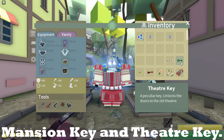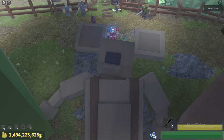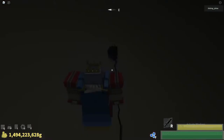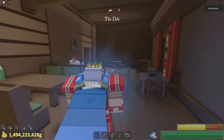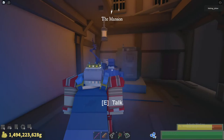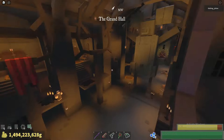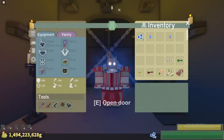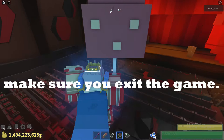For this method you need the mansion key and the theater key. Now if you have both of these, follow me to the theater. As soon as you make it into the theater, make sure you instantly close Roblox and rejoin.